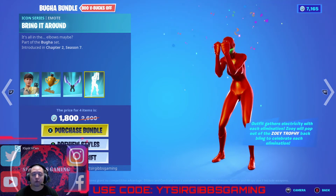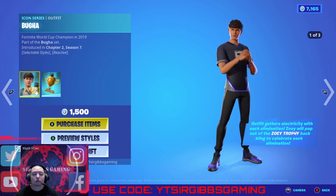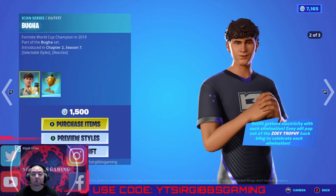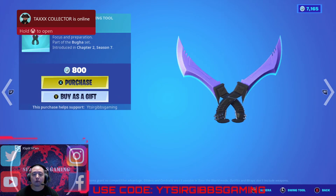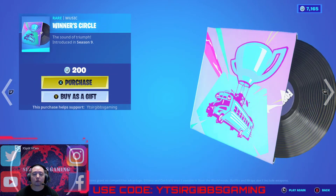So 800 bucks off or 1800 bucks total. We got Booga himself — Booga-ha, I guess — 1500 bucks. We got the pickaxe for 800 bucks, emotes for 380 bucks, and the little soundtrack is 200 bucks.